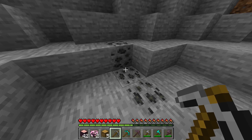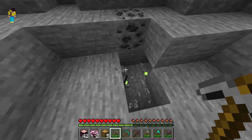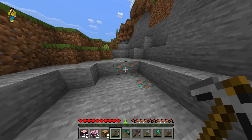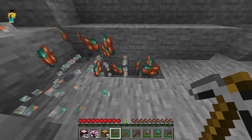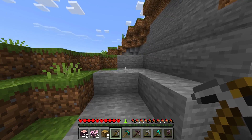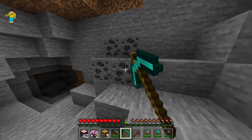Starting simple with this coal — crouch and mine and it will mine all the coal connected. Moving on to some copper with this pickaxe, doing the same thing — and as you can see it mined everything. Let's move to the diamond pickaxe to show it works on that ore as well.